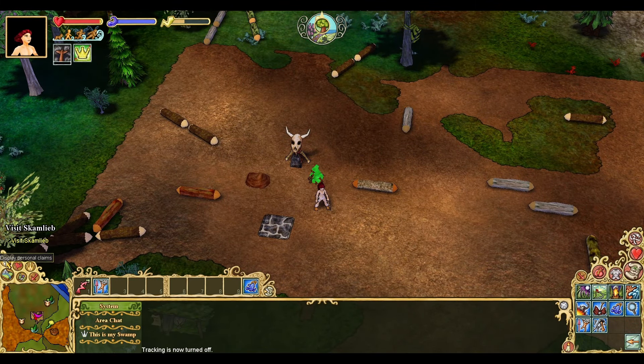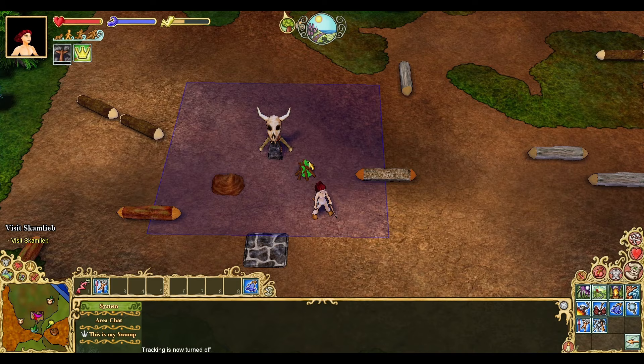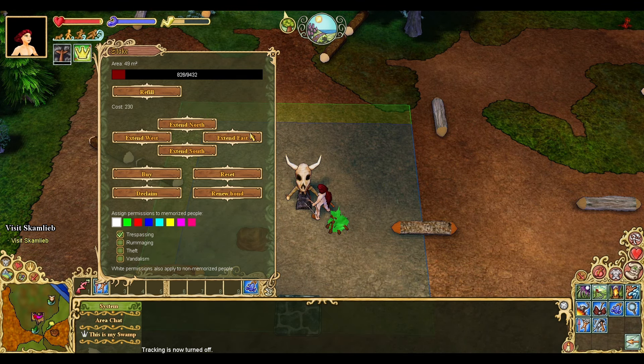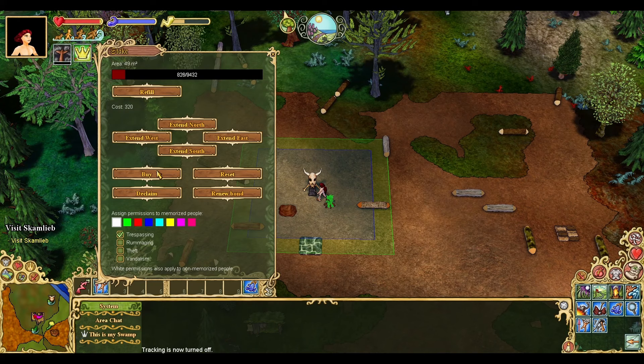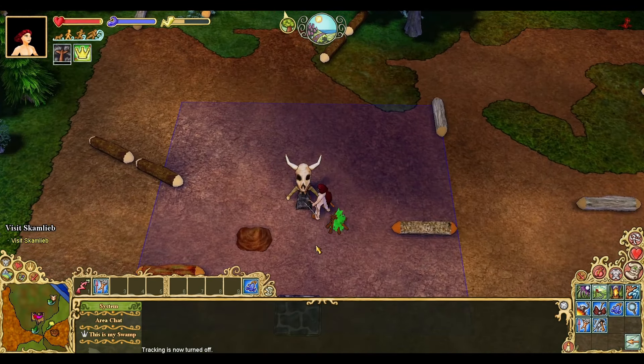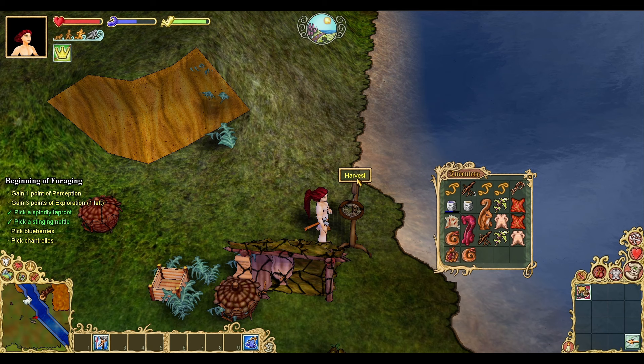A personal claim, or a P claim, effectively allows you to claim ownership of a plot of land upon which you can assign permissions to groups of players. Anyone who wants to violate those permissions has to commit a criminal act to do so. Basically, it gives you limited protection like a lean-to but in a larger area. Plus, you'll need a P claim before you build a palisade, which is a sturdy wall that will give you a dramatically higher level of protection.